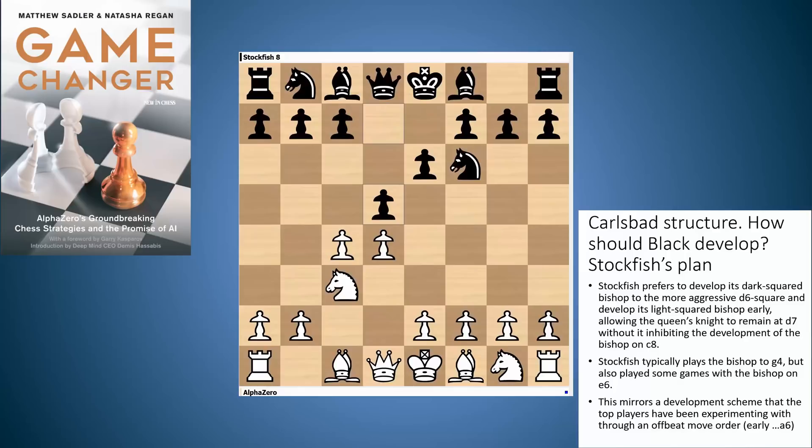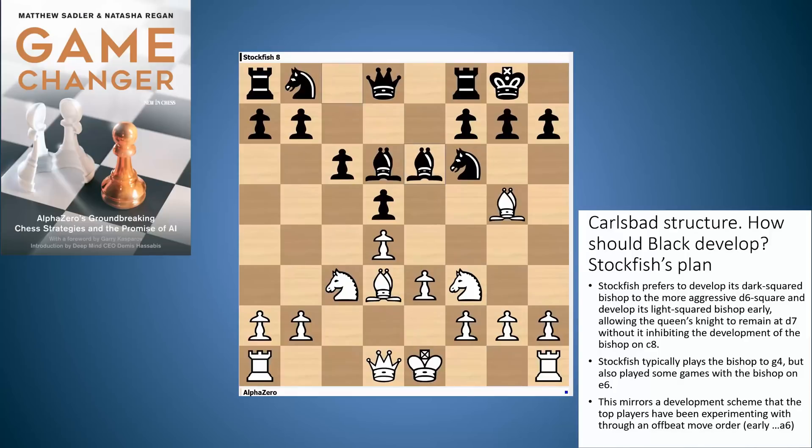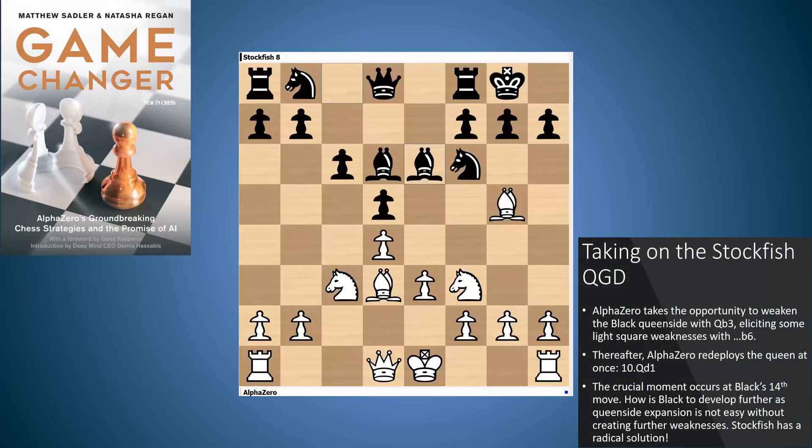The opening was a standard QGD, as you see quite a lot in games between these two opponents. This is the unusual form of development that Stockfish plays — Black not trying to counter the pin on the knight by interposing the bishop, but actually developing rather differently, playing bishop e6. Black is going to break the pin and defend the knight on f6 with the knight on d7. AlphaZero as White takes the opportunity to weaken the Black kingside by playing Qb3, provoking Black into playing b6, which is a weakening move. White plays Qb3, and then b6 is necessary.